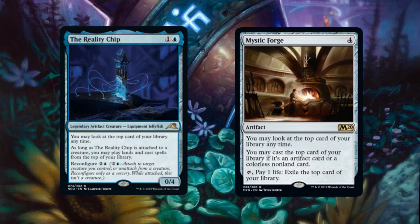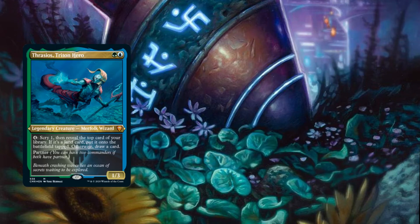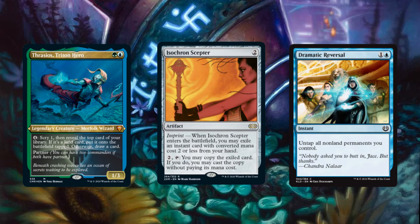The Reality Chip and Mystic Forge also act as a secondary Bolas' Citadel, making Sensei's Divining Top our most crucial piece to completing this combo. Our next means of winning the game utilizes Thrasios's activated ability as an outlet for infinite mana. Isochron Scepter and Dramatic Reversal allow us to repeatedly tap and untap our mana artifacts for infinite mana and win through similar means as our Sensei's Divining Top combo.